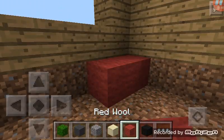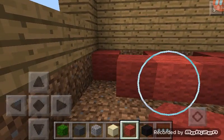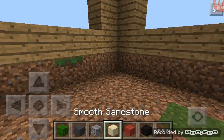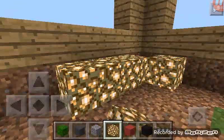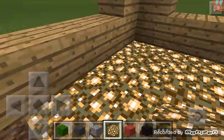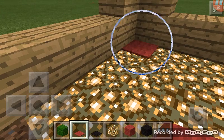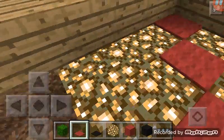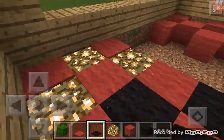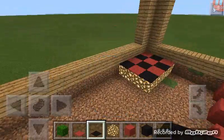Now you can either go like this and do it, or you can do it this way. This one requires glowstone. Then you place your black and red carpet on it, and it makes it bright so you don't need to put torches.